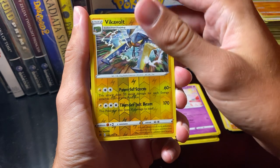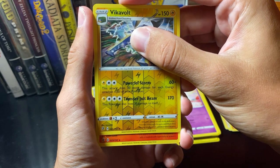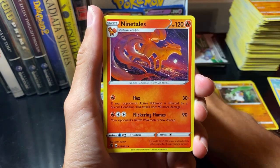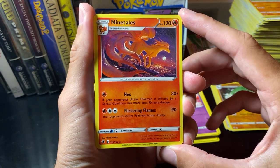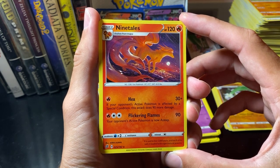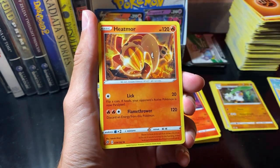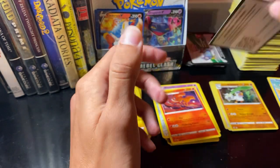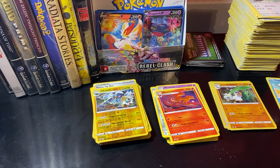All right, our final rare — what will it be? Not a V. It's a Ninetales — a regular Ninetales. Very cool. Hex: if your opponent's active Pokemon is affected by a special condition, this attack does 90 more damage. Flickering Flames: your opponent's active Pokemon is now asleep. Fighting Energy. Heat More. Thaatu. And Trinquil. That is so nice — oh man, that was so cool. I had a lot of fun opening that.